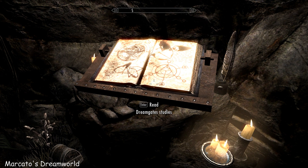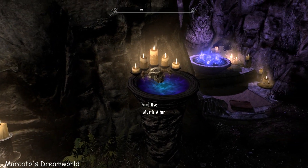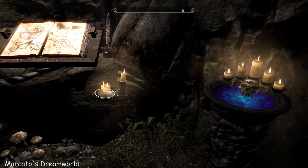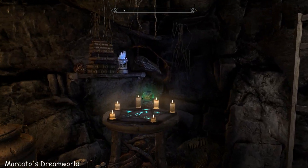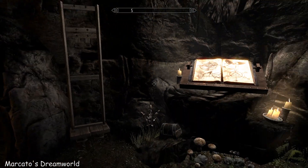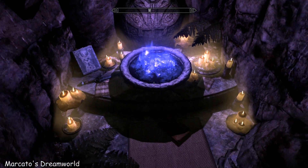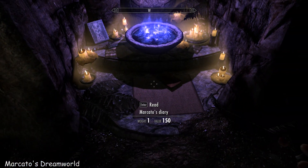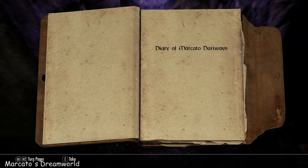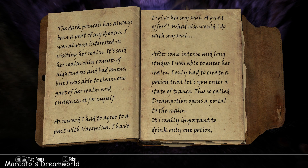And there's an interesting book for you to read — it tells you what you need to create a dream potion, which you can do here. And then you have this funky looking altar and the diary of the property owner.